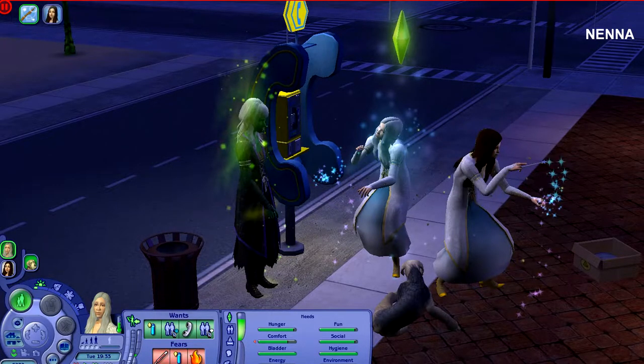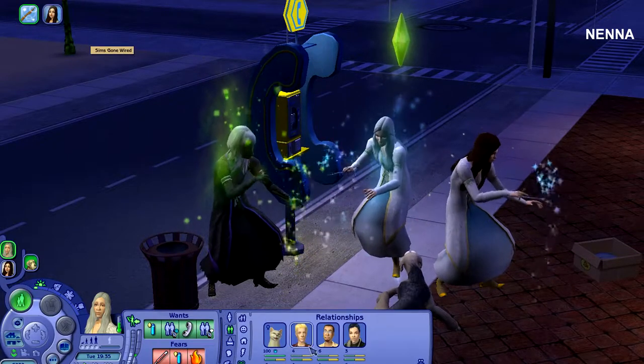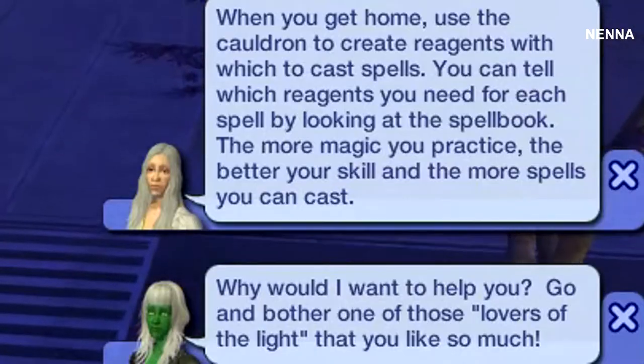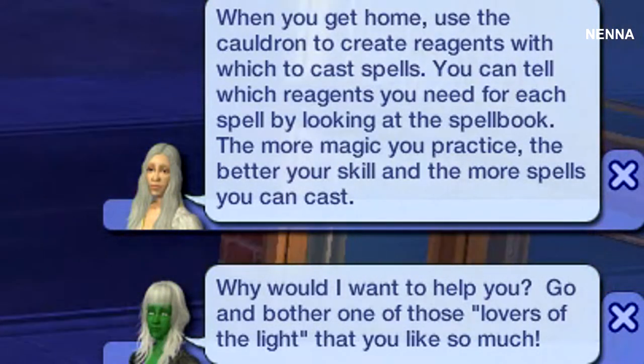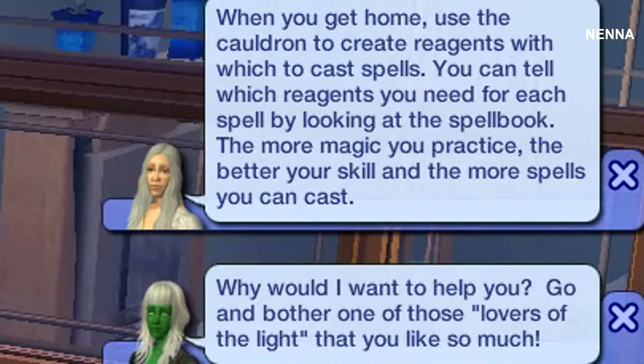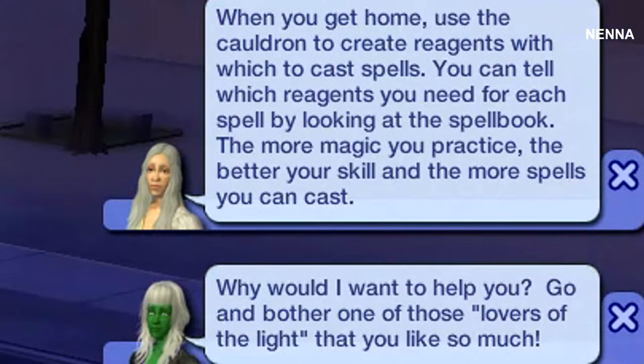I made her a witch. I don't know if that's exactly what I wanted, but is she a witch now? 'Wake at home, use the Cauldron to create reagents with the witch to cast spells. You can tell which reagents you need for your spell in public. The more magic you practice, the better your skill, the more spells you can cast.'